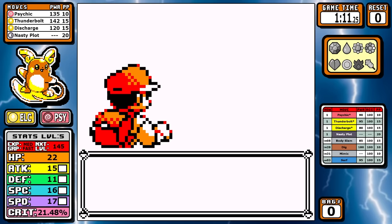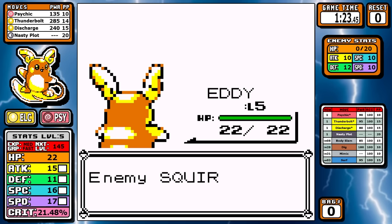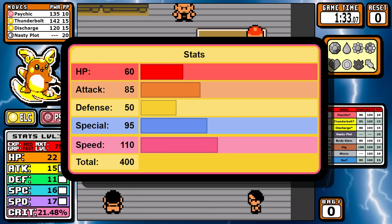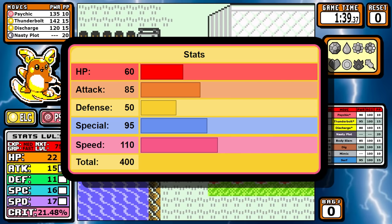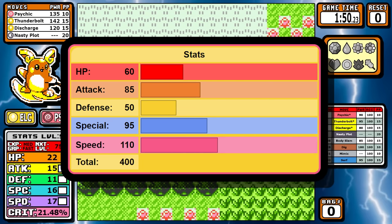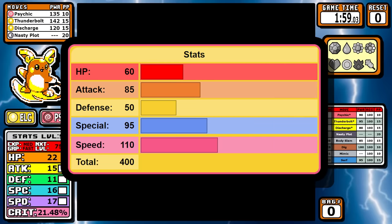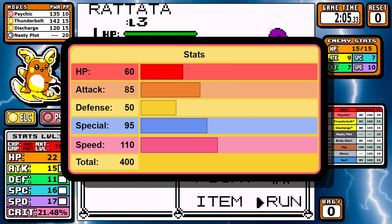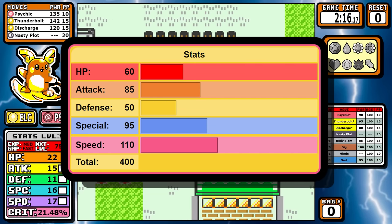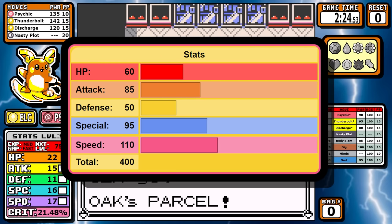We have Thunderbolt right away — all it takes is one hit and the opening rival battle is over quick. Looking at the stats, it's very similar to regular Raichu but Alolan Raichu got a buff in Generation 7. The main things here are that Alolan Raichu is faster and has better special overall than its regular Kantonian counterpart. 95 Special is very serviceable and 110 Speed puts us at a 21.48% crit chance, which is also really solid.